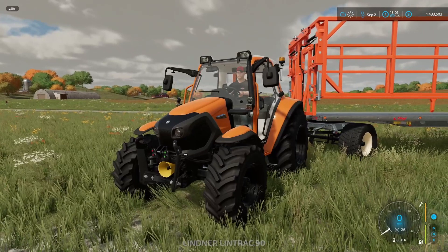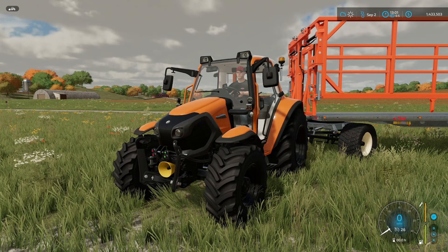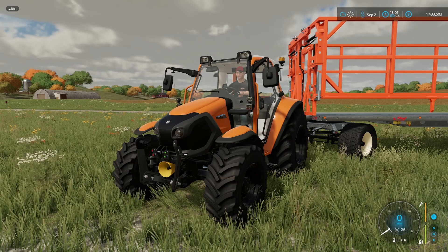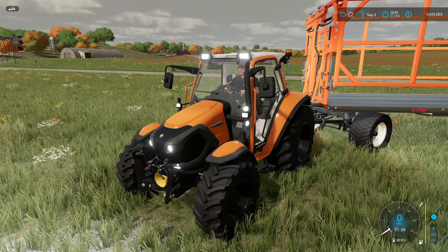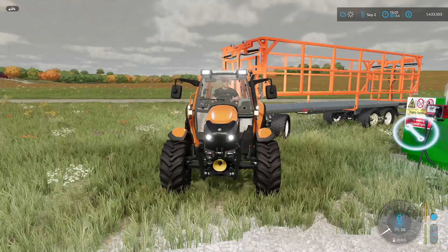The tractor pulling it is the Lindner Lintrac 90, also newly added today by Agrar Design Austria and Mr. Steyer. It's in the small tractors category, cross-platform, top speed 43 km/h, 102 horsepower, costs about $85,000. Lots of light and beacon options. The interior is nice and fresh with a little spare seat — a cute little tractor.